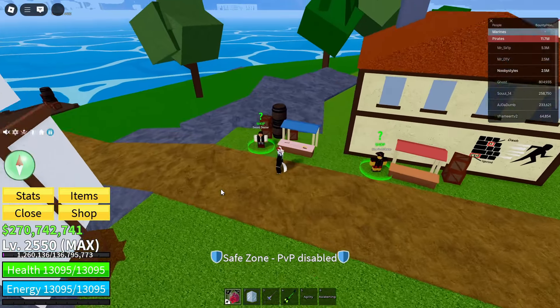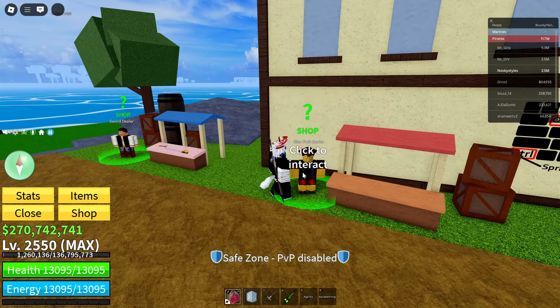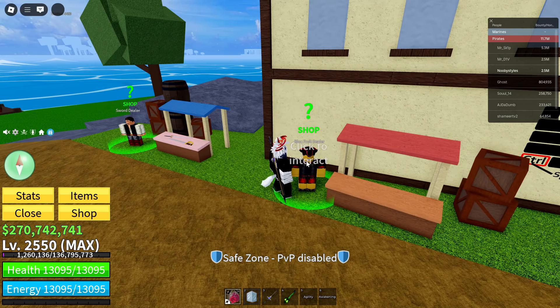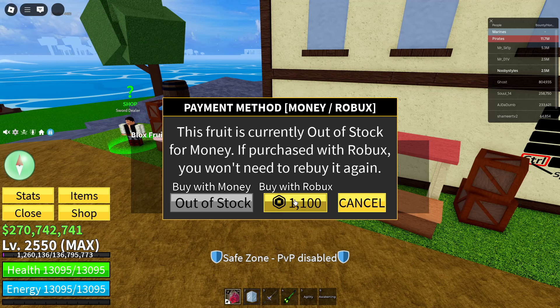Just to clarify: the first part with the permanent shop, you have to do it in the Pirate Starter Area. The second part where you click on the Blocks Dealer, you can do that anywhere on the map where there is a Blocks Dealer. Once you've done all that, click on the Blocks Dealer again, open up their stock shop, and click on the Light Fruit — click the Robux icon and wait until the prompt appears.